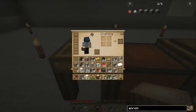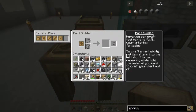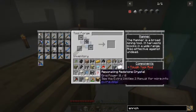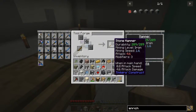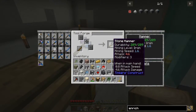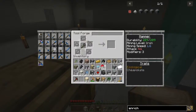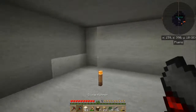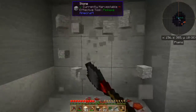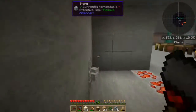Here we go. There we go — durability 289, that's decent. Ta-da! Stone hammer. And let's put some redstone on it. Let's see what happens here. Can we mine a lot with it? Yeah, that's reasonable. Well cool — the Mekanism seems to be working fine.